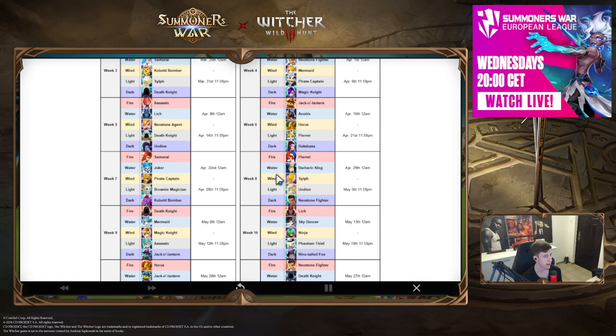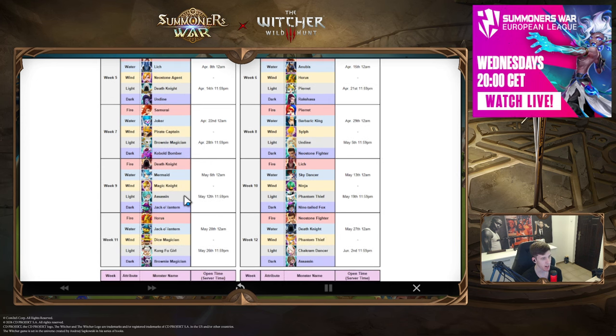Week eight: Neostone Fighter versus Undyne. I'd probably take Undyne because of her siege offense potential — she can be pretty decent there. Sylph and Pra are also both really nice units in this week if you don't have them. But if you have to choose between the LD ones, go for Undyne.